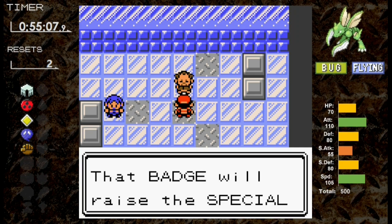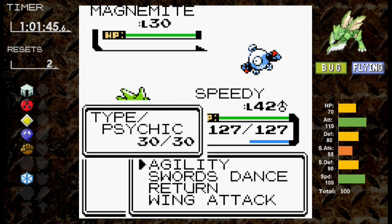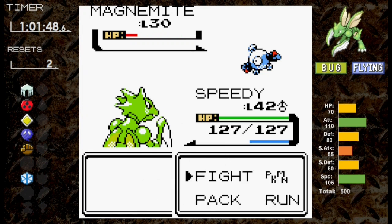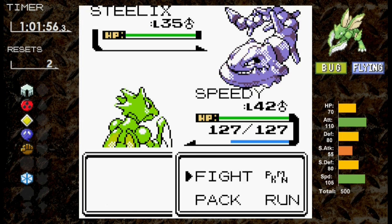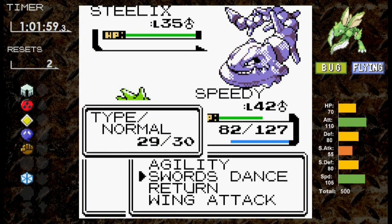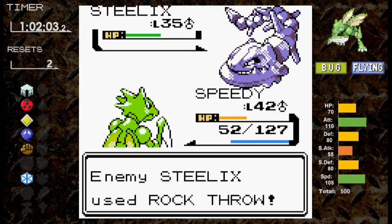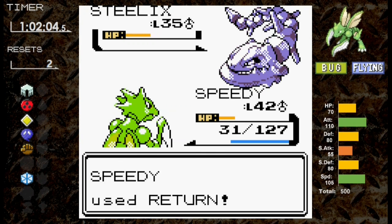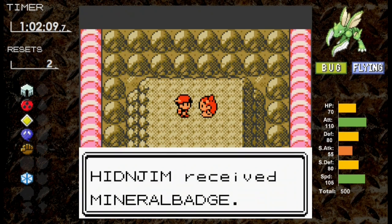We level up to 42 with Swords Dance and Return. Against Magnemite, I go for Return instead of Swords Dance, and Thunder Wave misses — we knock it out. Jasmine sends her second Magnemite, Thunder Wave misses again, and we make it to Steelix at full health. Time to dance. Steelix knows Rock Throw and does about a third — we don't have much time. I use Swords Dance again and Rock Throw misses. Return does half, then Rock Throw hits. We really need a crit here, and we get it. Scyther gets its 7th badge.